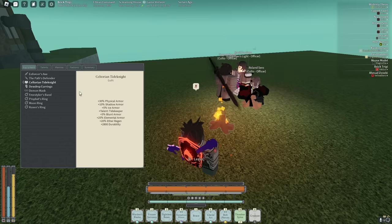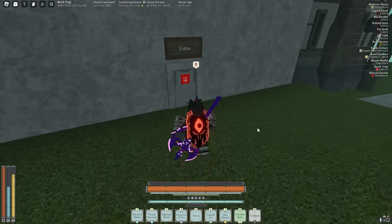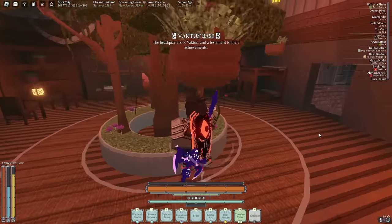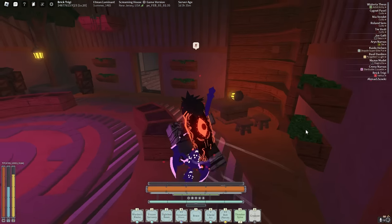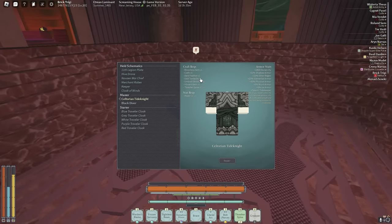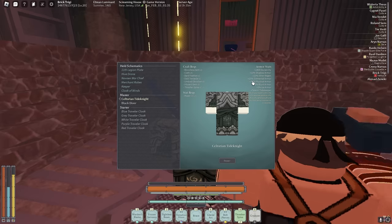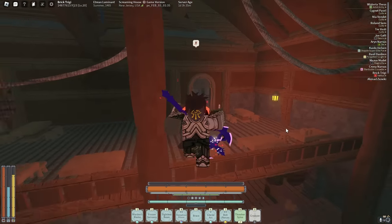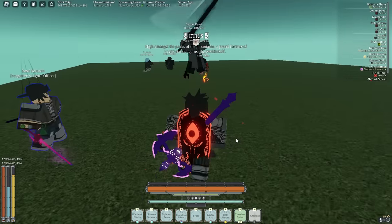If you pair this with the Immortal Helm, which I don't have equipped right now, it becomes even stronger. Let me show you the stats and how to craft this armor since not a lot of people have it due to how rare it is. At the blacksmith: the Seltorian Tide Knight requires a bloodless gem, claws, and dark feather — basically the same ingredients as Prophet's Cloak. The armor gives 30 physical and 25 elemental defense with an amazing talent that basically makes you immortal.